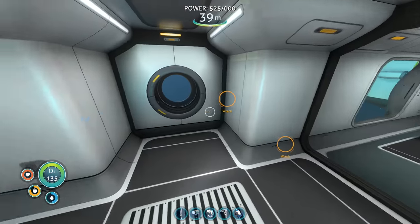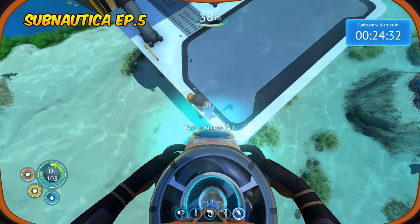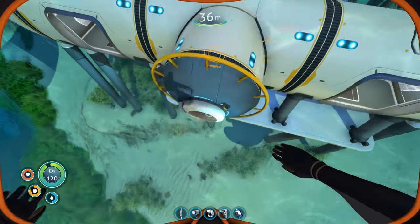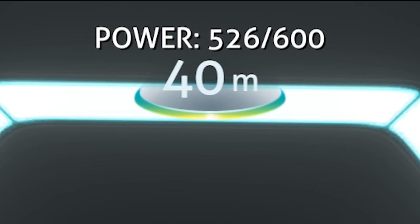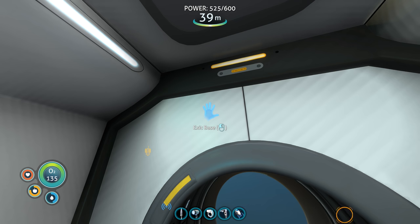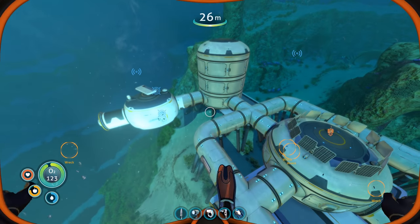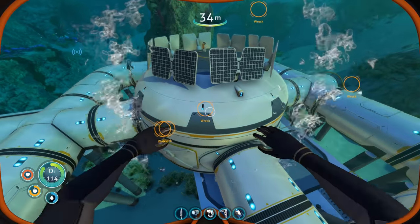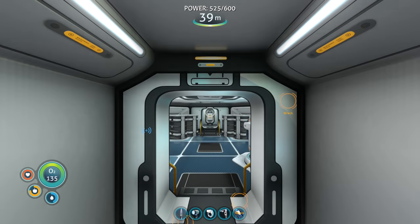It's finally named — the base is way more expanded than it was on episode five. It now has the scanner room and multiple multi-purpose rooms. I made two more solar panels up top so we have a full circle of them. We're at 525 out of 600 power during broad daylight, teetering between 525 and 526, so it seems like everything runs on about 75 energy during the day. If we need more solar power we could put another row anywhere — like a shark's mouth has multiple rows of teeth, we could have multiple rows of solar panels.